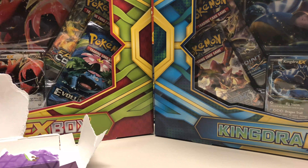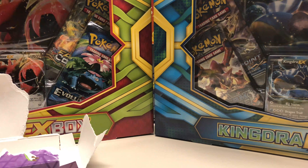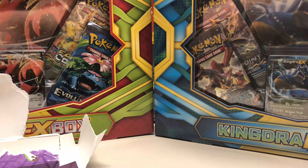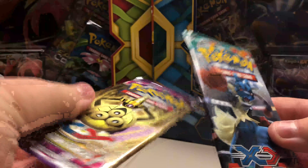We get our boosters, which feature a nice Greninja, and we get two others that I'm going to leave sealed for now, because it's just the general hollows that you get from the X and Y set. I'm going to leave it sealed because I like sealed products sometimes that don't need to be opened. You can look back on my videos and find me opening one of these before, because this is not the first time.